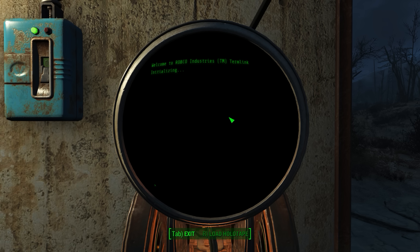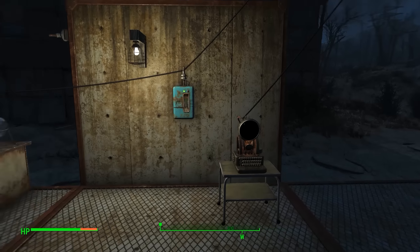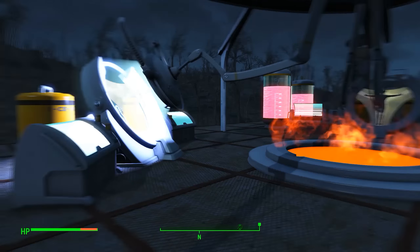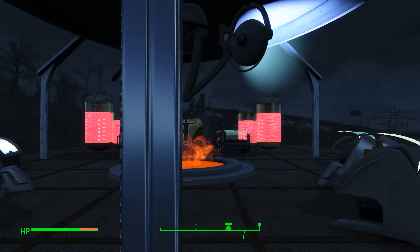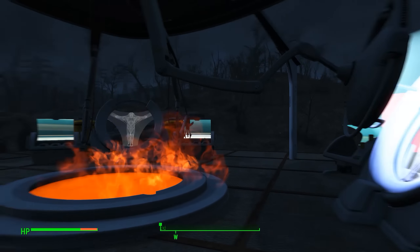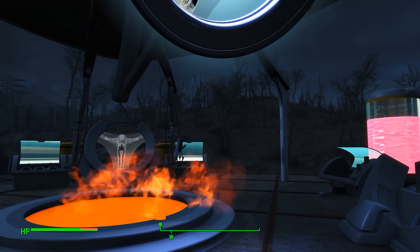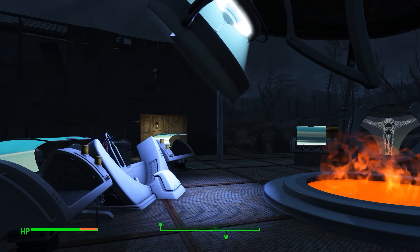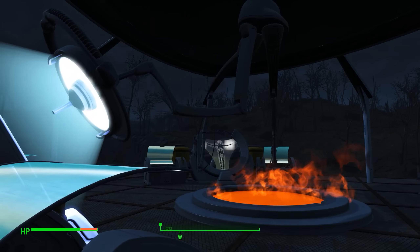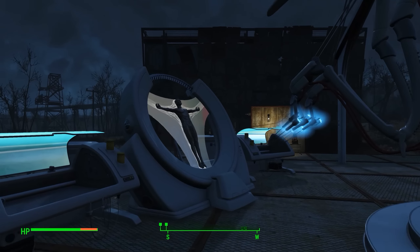Once you do this there's a bit of a quirk — you have to hold Tab to exit the terminal, not just tap it. It does eventually kick you out if you sit long enough. Once out, the animation begins and you start creating synths. It's fully animated, which looks absolutely amazing. I'll show you the whole process from start to finish — it's relatively long, and I'm only doing one synth.